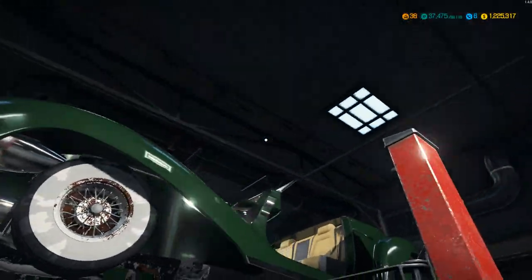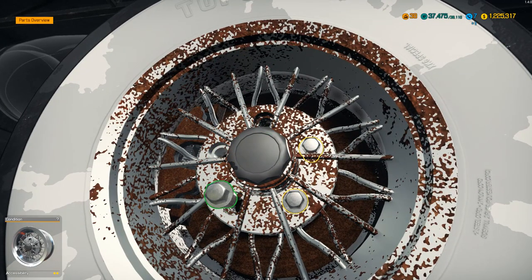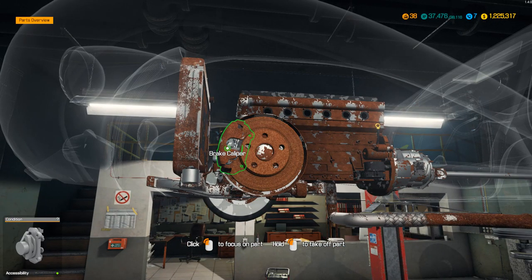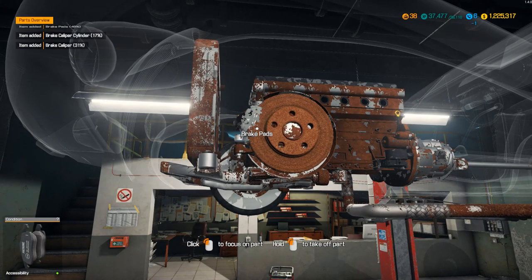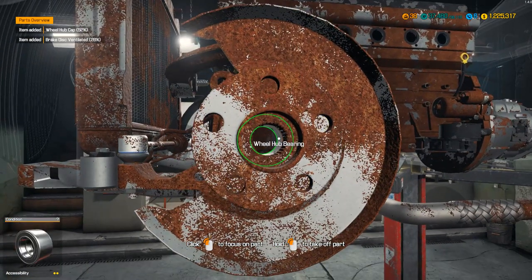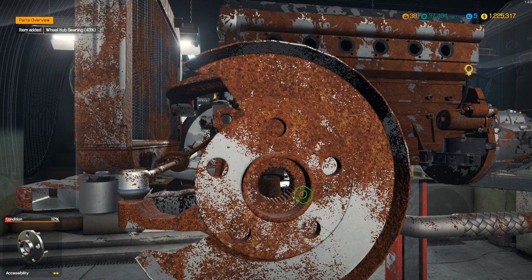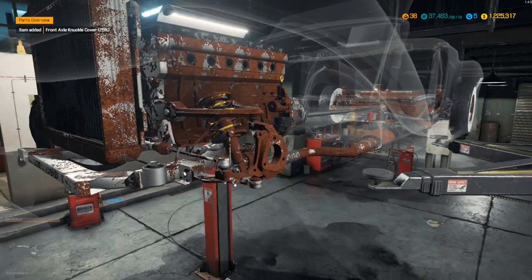The game doesn't like giving cars, certainly junkyard cars, oil pans. The reason being is all it takes is one bearing to be missing and the game wouldn't allow you to put the oil pan on — at least that's what I believe. I saw someone explain it and it makes sense to me. So that's why we never see — I don't think we've ever had an oil pan come in on one of these cars.